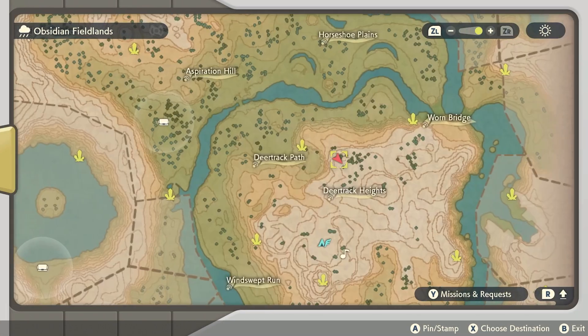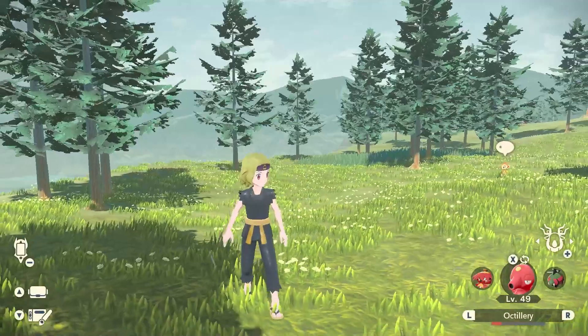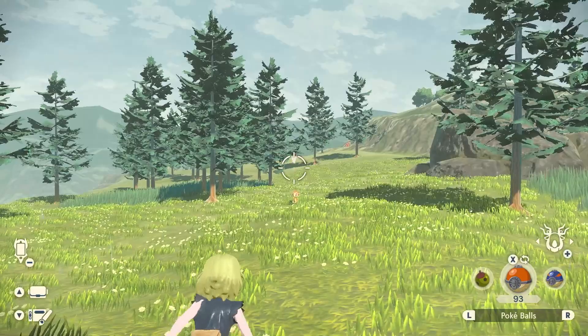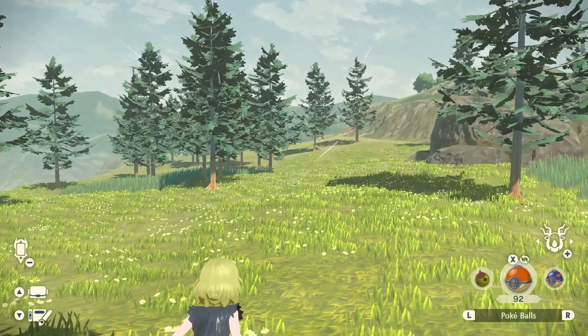Alright, so in Obsidian Fieldlands, in the Deer Track Heights, you can find Chimchar. They're usually on these mountains that overhang the water here around the trees. You can also find Monferno here as well. Chimchar likes to run away from you and eventually flee — they're not really aggressive, so you want to make sure you catch it before it does the dash.